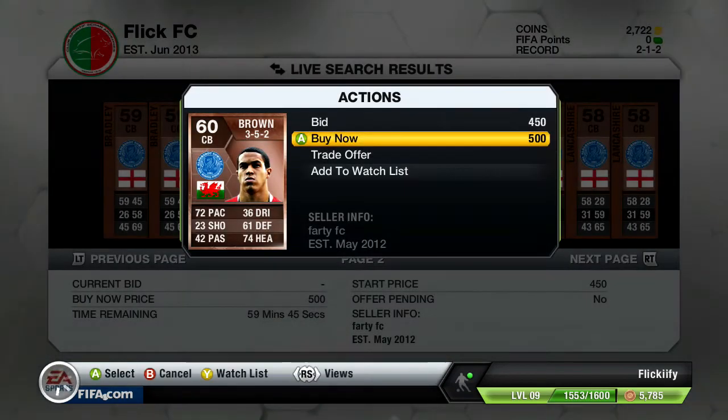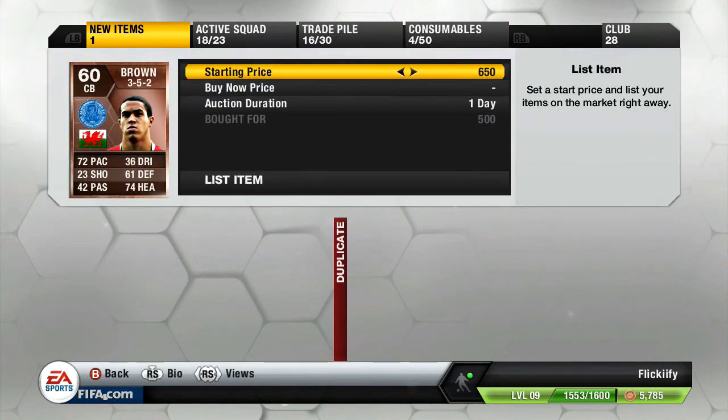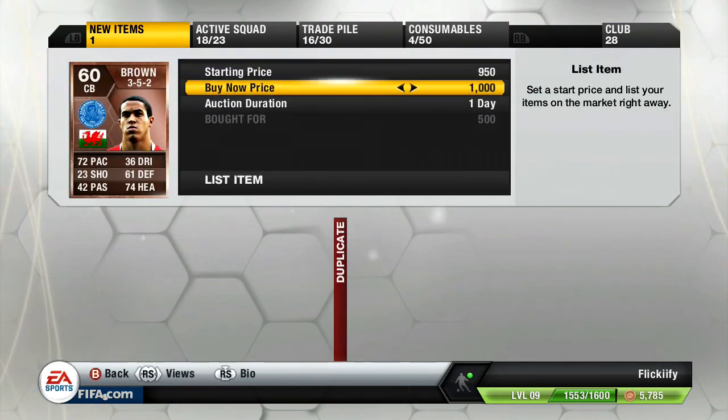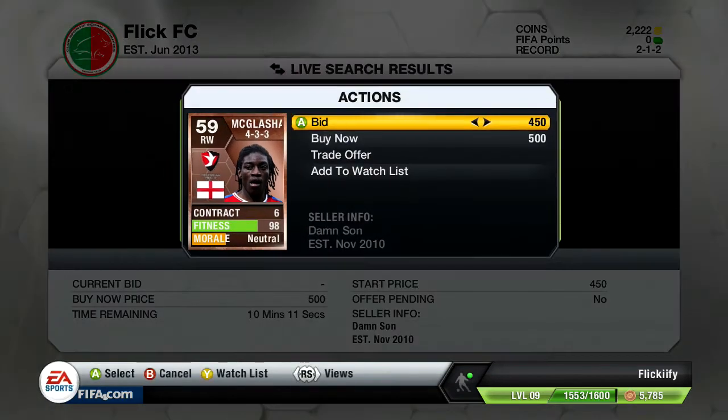Here I pick up a nice little deal with a 3-5-2 brown. You guys know I already have him in my team, but in a 3-5-2 formation, any center backs with over 70 pace, I'm gonna list him for 1,000, which is actually the cheapest on the market, so he's gonna go ahead and sell pretty quickly and we're gonna make a nice 500 coin profit, which is really important early on.